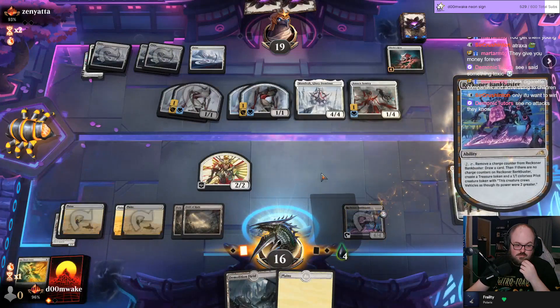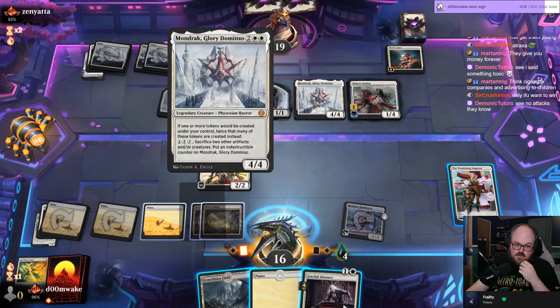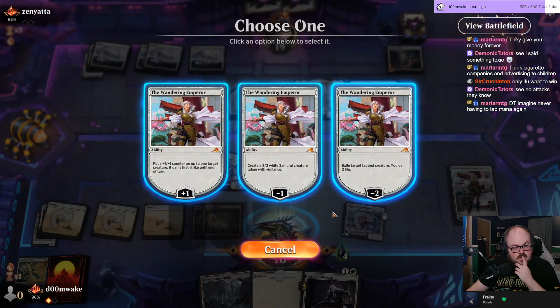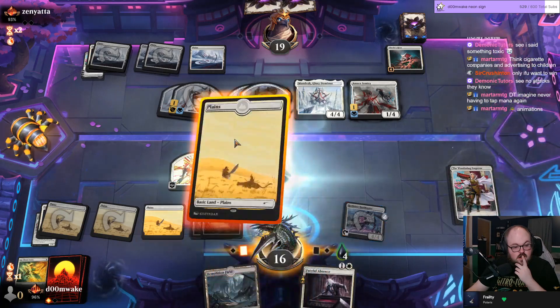Draw card — that does not do the trick. They can give it indestructible. We're dead — we are dead.